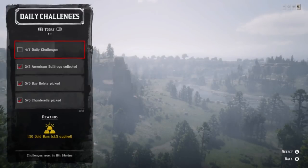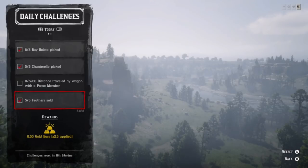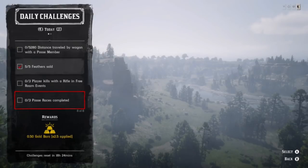Hi guys, daily challenges for today. We have chanterelle, American bullfrogs, and bay boulet. Unfortunately, I wasn't able to find a location where you can get all three of these conveniently located, so I apologize. I spent a good amount of time trying to find it and failed miserably. We also have distance travel by wagon with the posse, feathers sold, plays, kill with a rifle, free roam events, and posse race completed.